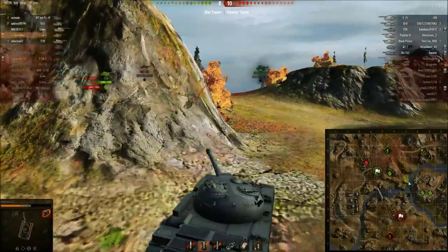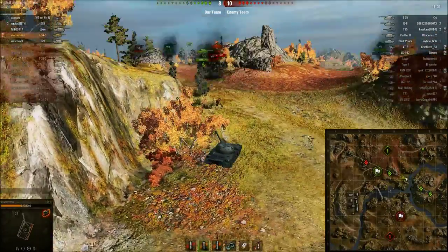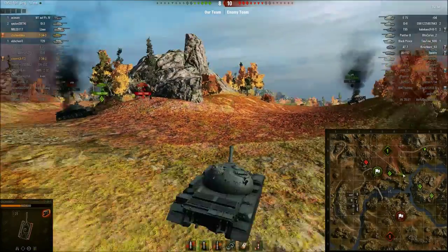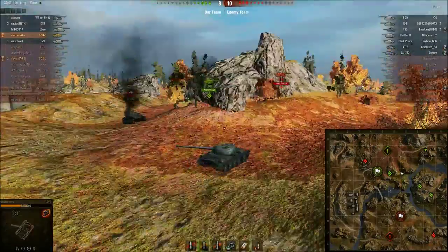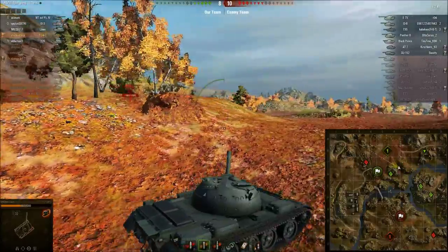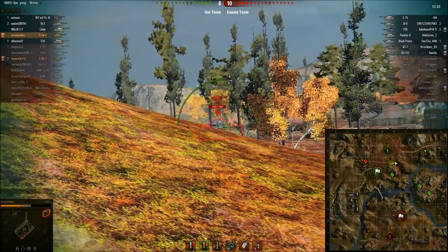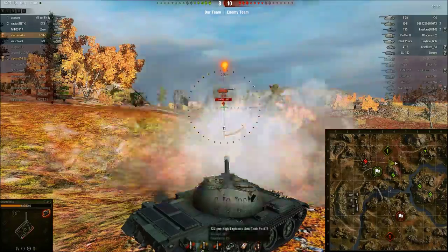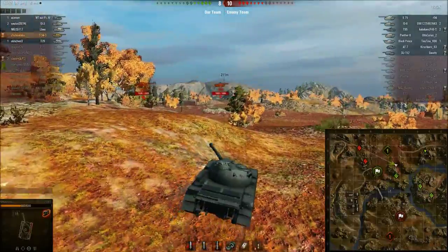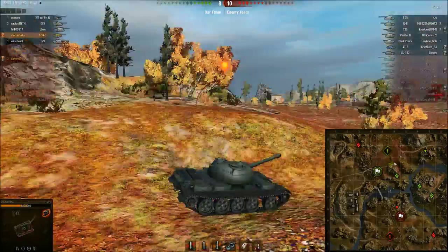Don't think about gold spamming — you'll need the gold. This gun on the Chinese tanks is what makes it different from the IS-6's Russian 122mm. This one fires a highly explosive anti-tank shell that drills holes into the enemy. It has 250 pen with HEAT, so why wouldn't you fire HEAT if you can't pen them anyway? It's just a no-brainer to use HEAT when you see an E-75.